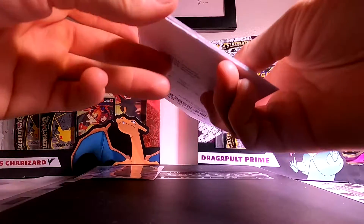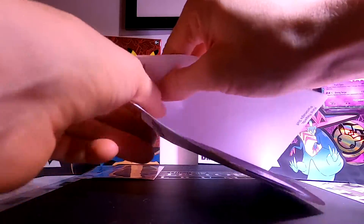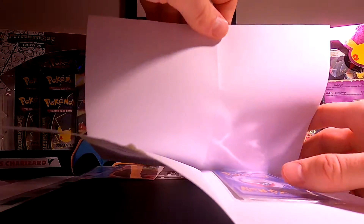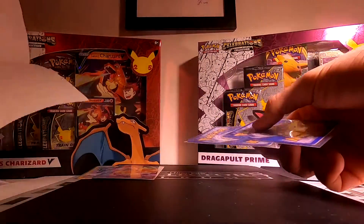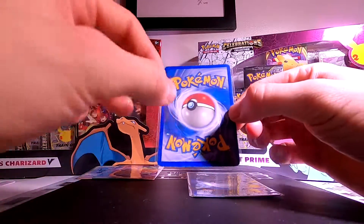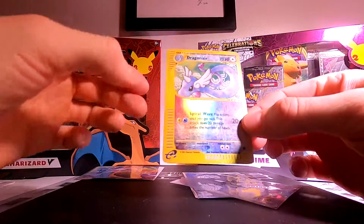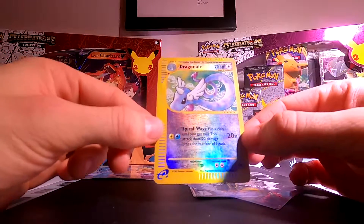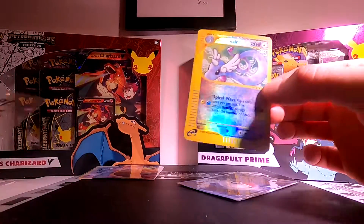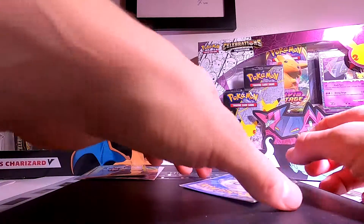Two beauties over there. Let's open the next one. There are two cards on this side, zero on the other side. Let's see what we get. This one is in slightly played condition, and it is... never seen this one before. A Dragonair! That is an amazing card. It is in played condition, but we're not here to get the perfect condition cards — just enjoying the collection.